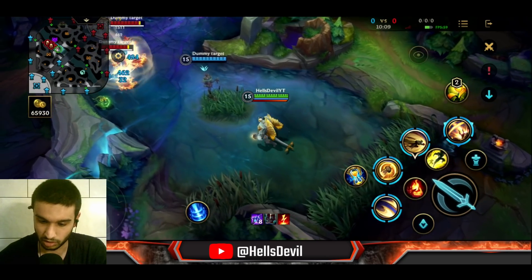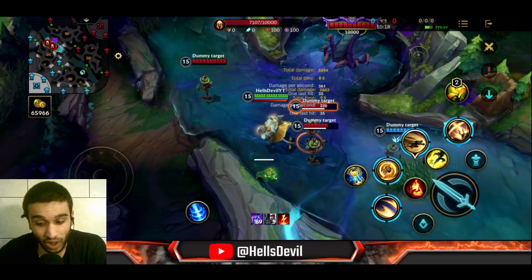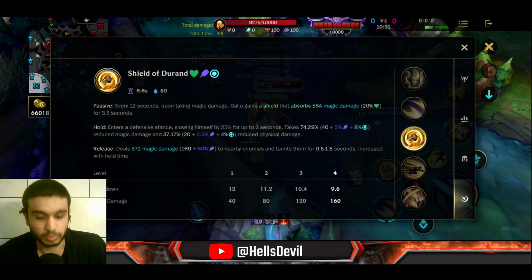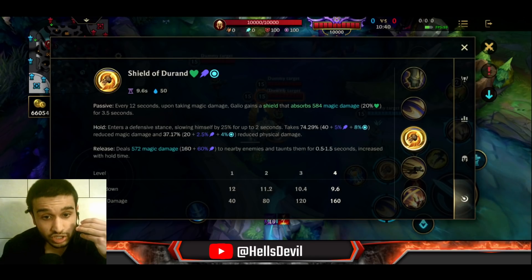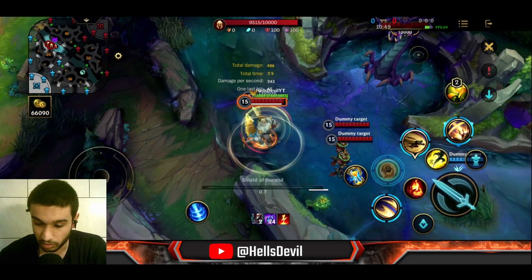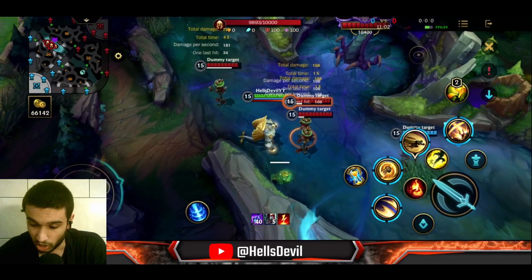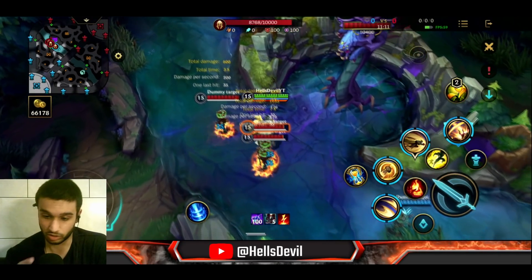His second ability: while charging it up, you gain a lot of defense — 40 magic resistance scaling with magic resist, and 20 physical resistance, with everything scaling with ability power. If you just click it quickly, you instantly cast it and taunt nearby enemies for 0.5 seconds. If you hold it, you taunt more enemies over a longer range. Taunting works similarly to charming — the enemy walks toward you.